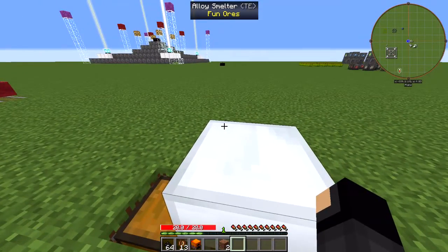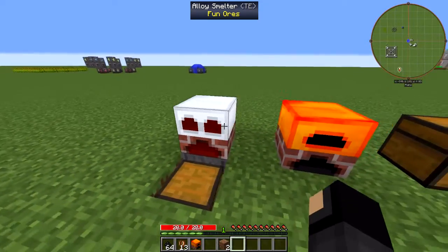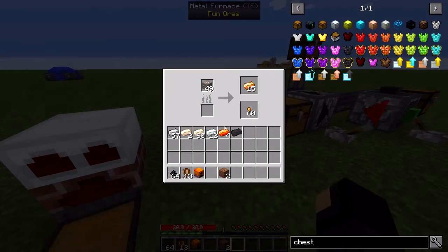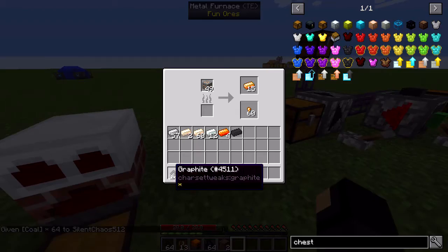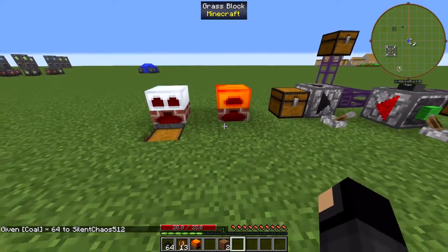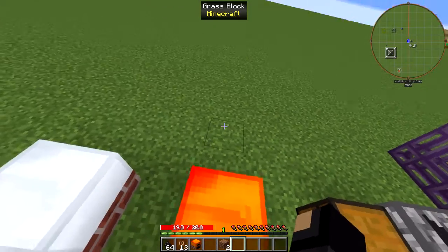This is just kind of for my own amusement — it burns. It's hot if you stand on it while it's running. Of course, if it's not running, it's cool and it won't hurt you. But the furnace will do the same thing. If I give myself a little bit of fuel — one coal — now it'll hurt me if I stand on it. It's a quarter heart of damage, so it's not that bad.